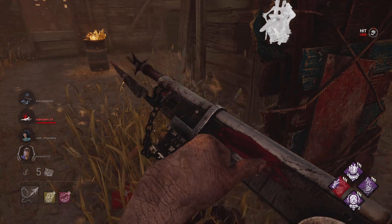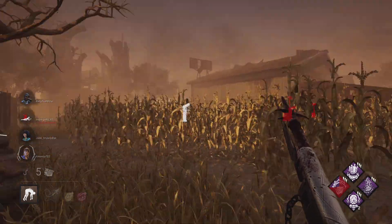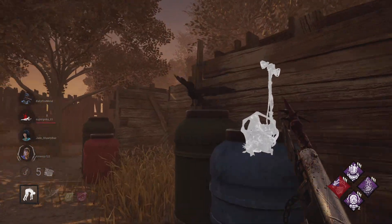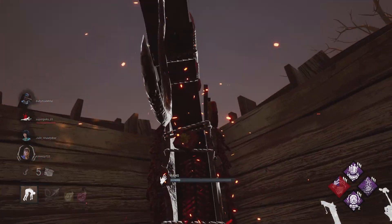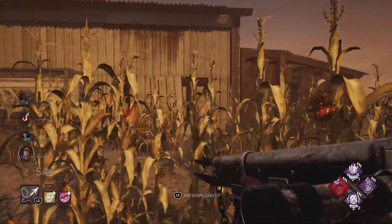If you're not going to leave the pallet, I will do that. Let's get a Scourge hook. Awesome — that doubles as an event hook. Two people in the building.